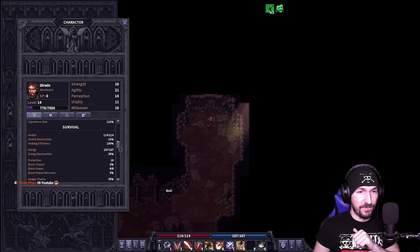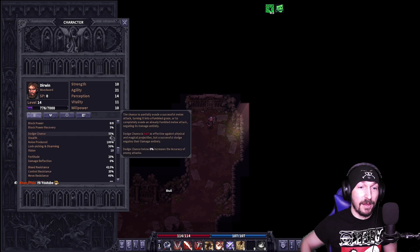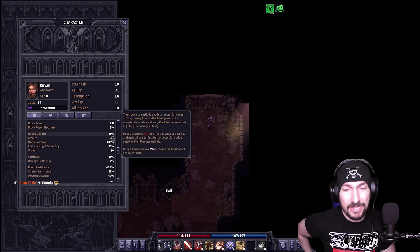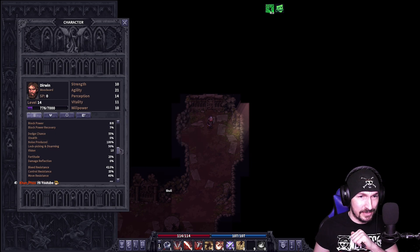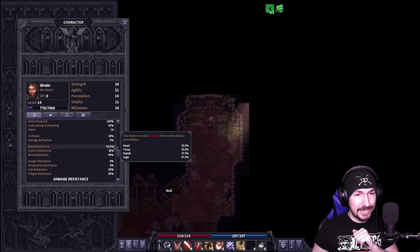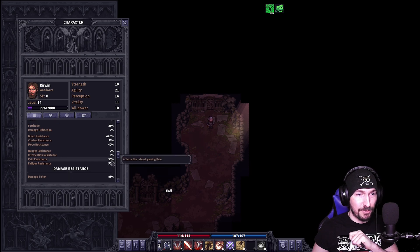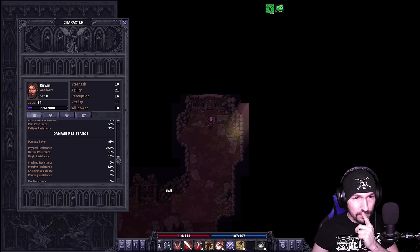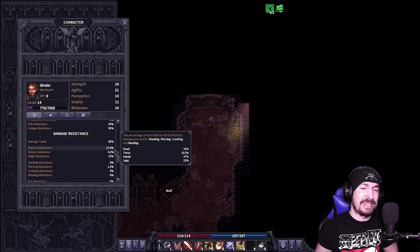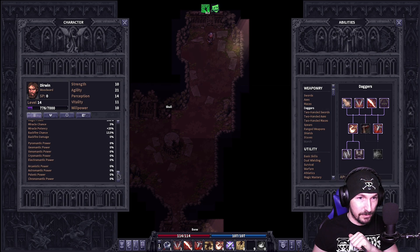We do have 100%, 120. No life drain, no energy drain, unfortunately. Health restoration, energy. Protection — 0% chance of block, so we're never blocking anything. But dodge is going to be 55% plus elusiveness stacks, so we should have 100% dodge. We have 25% fortitude. Bleed is 42, control 35, move 40%. Pain res and fatigue res are both at 50. Our physical resistance is at 27% — pretty solid.